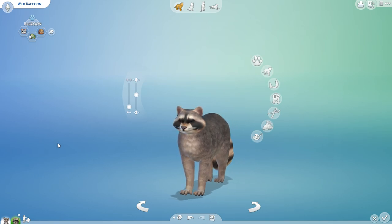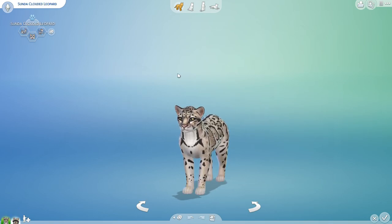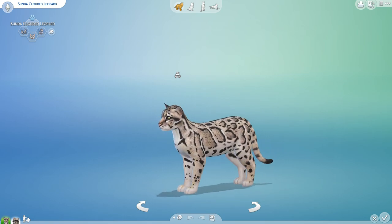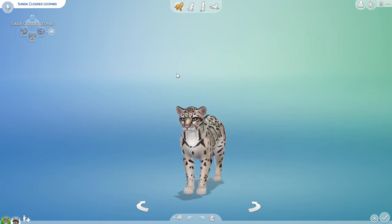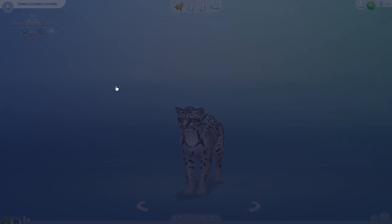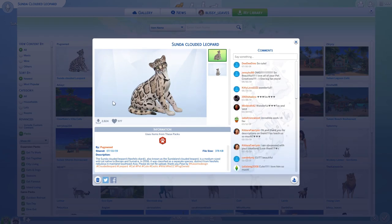As you guys know, they are both cats in The Sims 4 with just some tweaks and some mods, but look at how convincing of a Clouded Leopard you can create thanks to the amazing detail work you can do in The Sims. I also wanted to give a huge shout out to the original creator, Pug Owned, of this beautiful Sunda Clouded Leopard. Absolutely incredible.